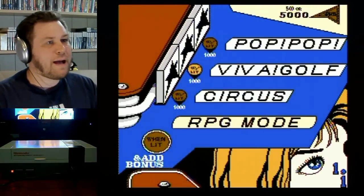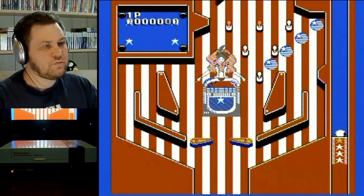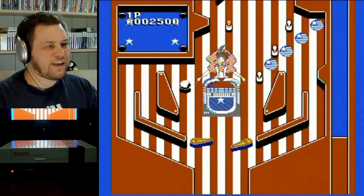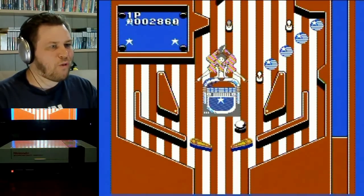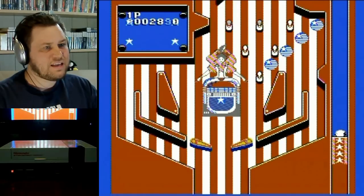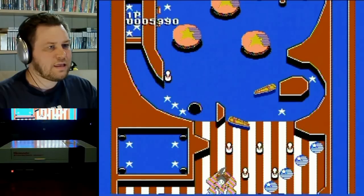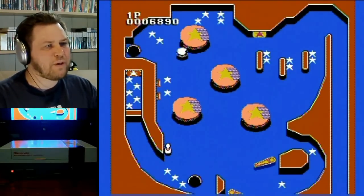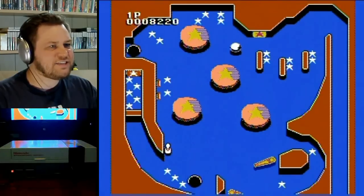Okay, there's Pop Pop, Viva Golf, Circus, and RPG mode — I guess I was half right. Let's try Pop Pop. It's a very American-themed table with all these bowling pins around. The flippers are very tiny in comparison to the size of the pinball. Oh, we can move the flippers up and down! The flippers kind of come out of nowhere when you start the game, which made me think to try that.